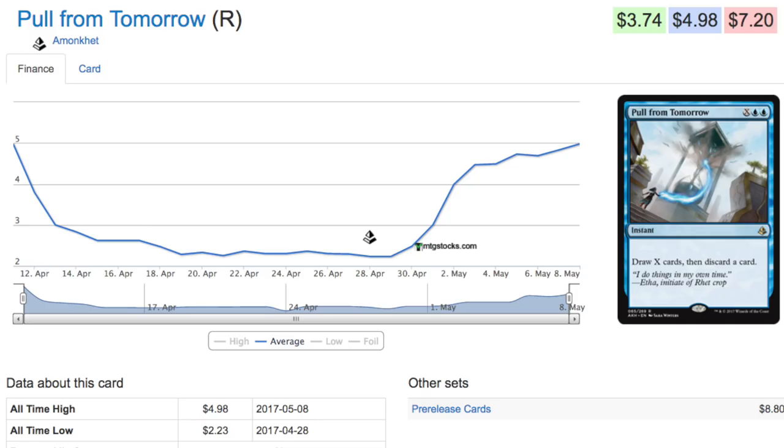It really gets good when you can pay four or more — at four and double blue, six total mana, you're drawing four and discarding one, netting two cards. It's only being played right now because it's instant speed. Any instant-speed card draw unless it's horrible will be played at a high level, because that's what magic players want. Control gives players consistency and this is one of the cards that will do that.